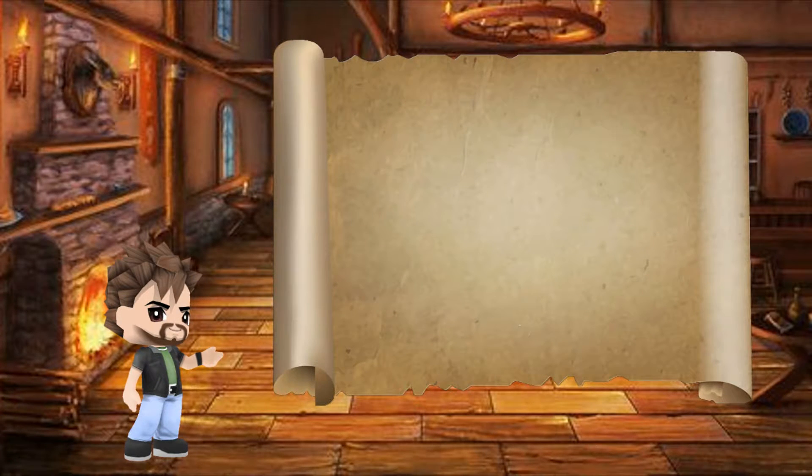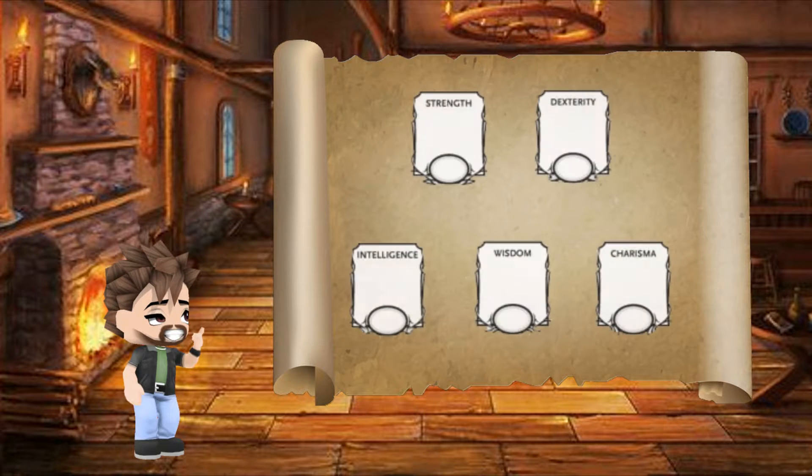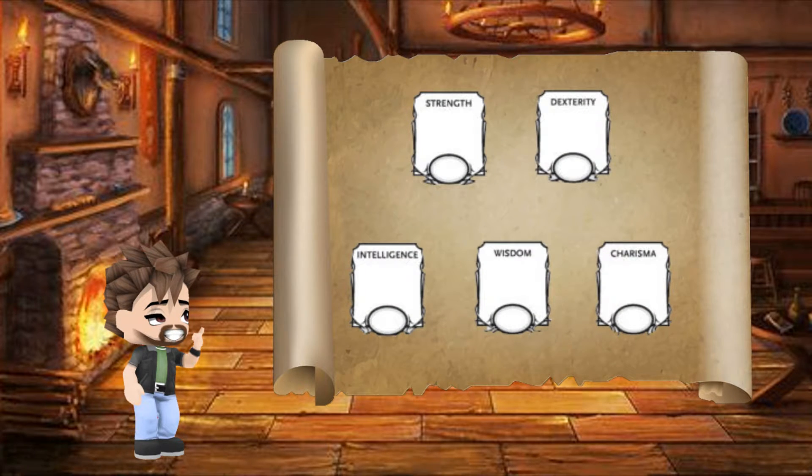Greetings and salutations, everyone. I'm Crow of Murder 15. Skills utilize five of your six ability scores. Unfortunately, Constitution is left out in the rain for this one.